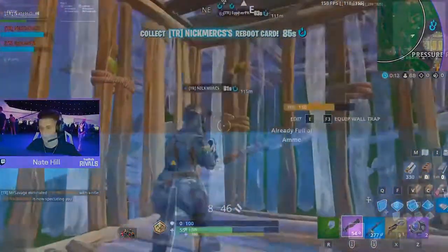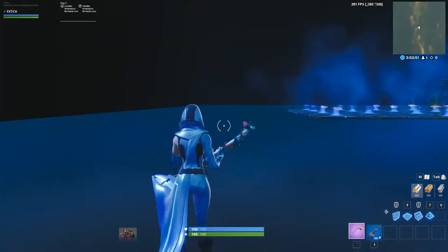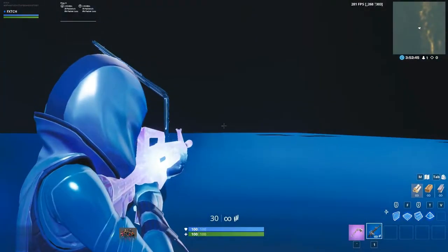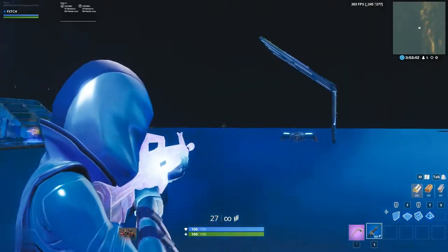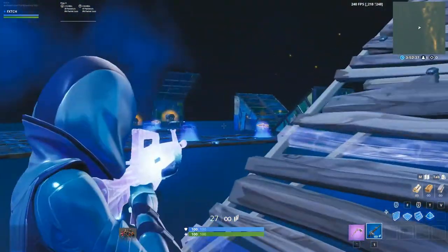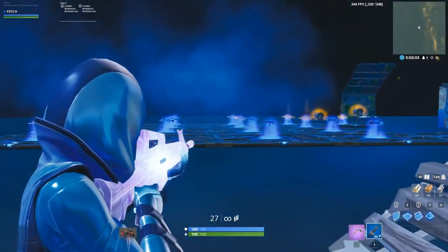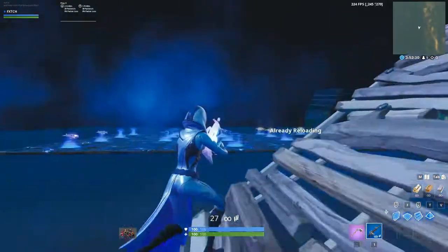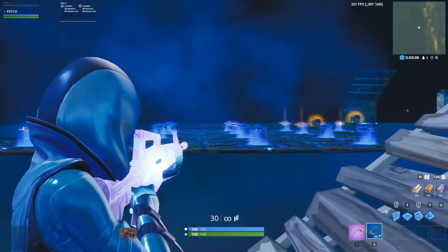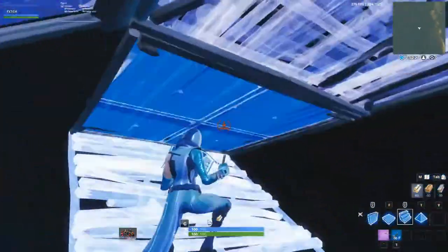Okay guys, we're over here on Fortnite right now. I'll show you what I mean by the ADS and how the FOV looks. As you can see, the FOV is quite zoomed in — it's actually not normal to have the FOV like this. When you aim in, your screen obviously zooms in, but it shouldn't zoom in that much. With one click of a button, I can literally change this and push out the FOV so you can see more of your screen when you're shooting.